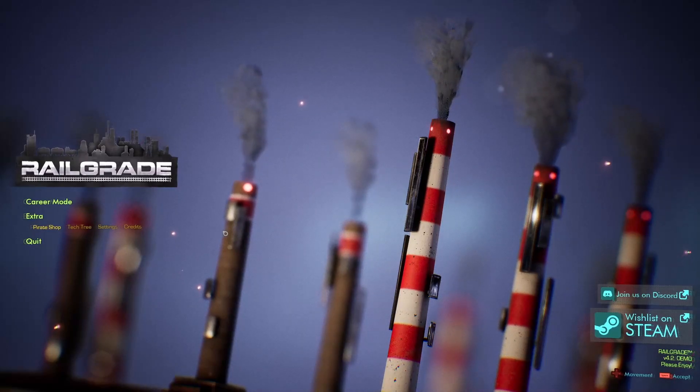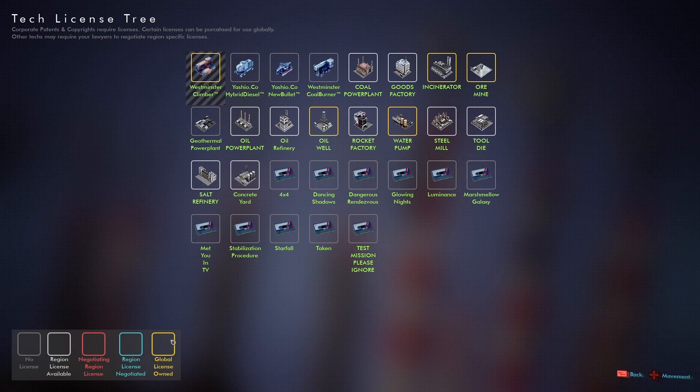Thanks as always for the support — can't wait to see you all tomorrow and can't wait to play more RailGrade. Let's take a look quick at the tech tree — you can see all the things coming soon to the game: rocket factory, steel mill, tool die, salt refinery, ormine, incinerator, goods factories. Lots of good stuff coming.